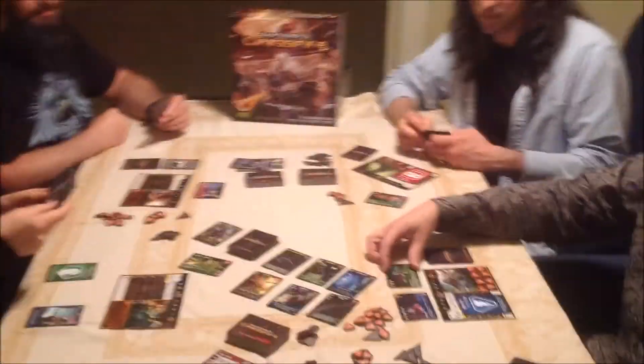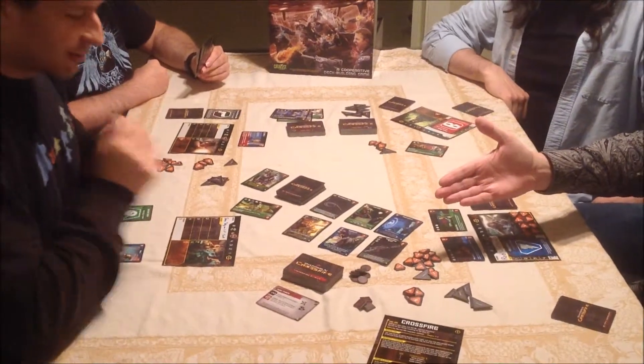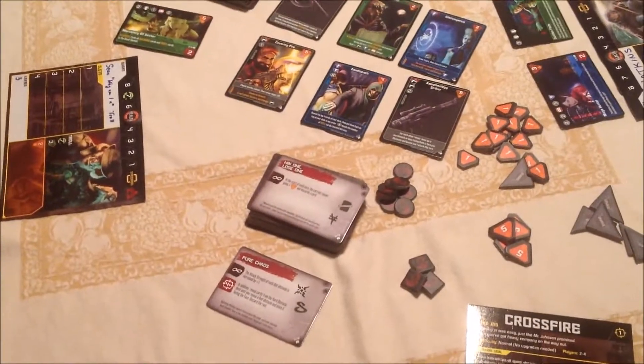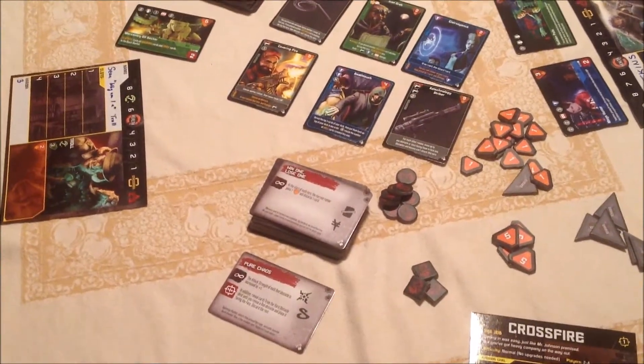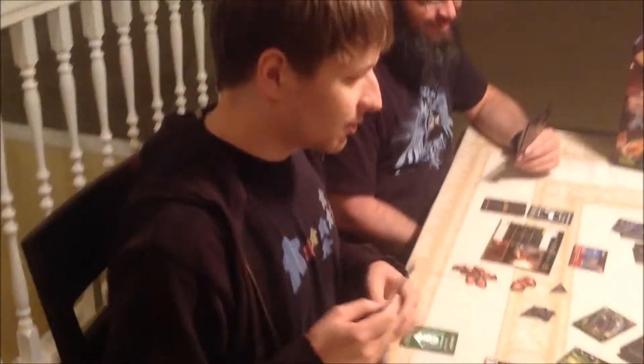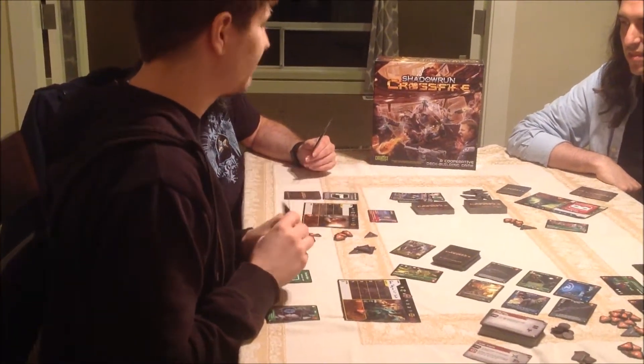But this is difficult. Alright. Event: Win One Lose One — at the start of each turn, the current runner gains a new Nuyen and discards a card. Yay, money! One closer. What if I do this — we won't have any cards to kill anything with this round. I don't be able to kill this on my turn — too much to kill it. That would lose my ability to do three here and then finish it off with a Sniper Rifle.